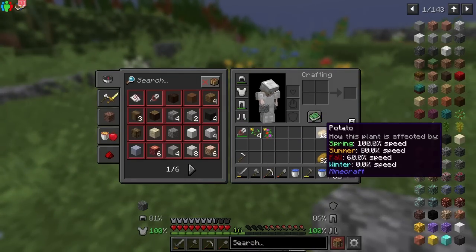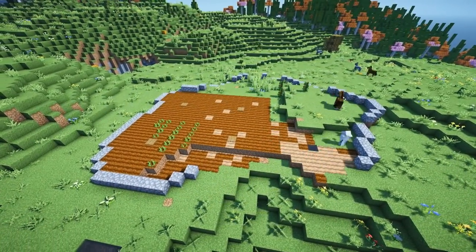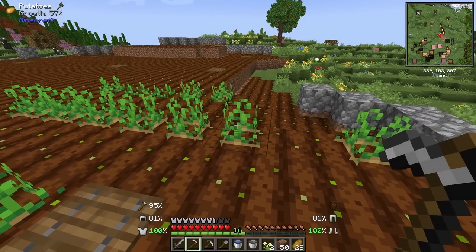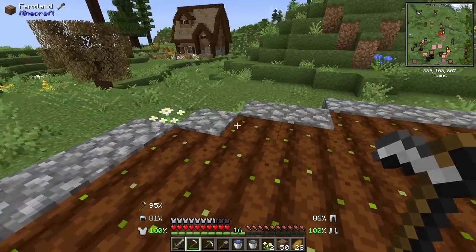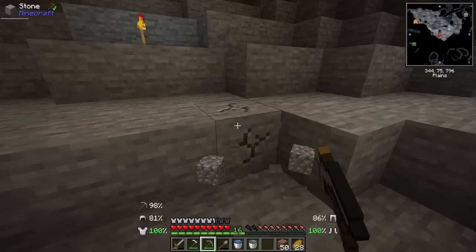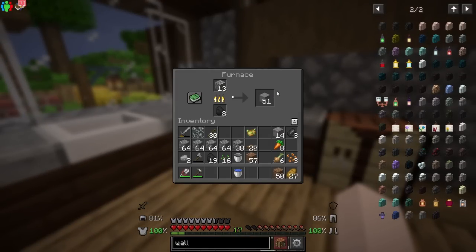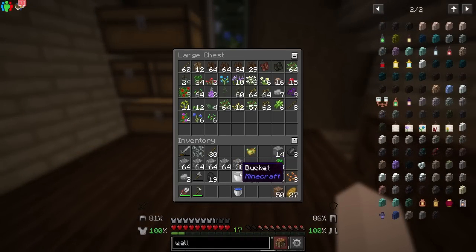Maybe I will do potatoes first because I love myself a good potato. We have the first field tilled - not really planted, but tilled at least. These potatoes are taking so long to grow, so while I'm waiting I'm going to go ahead and collect some more cobblestone so that I can create even more fields, because I want them all to be surrounded by this kind of stone wall. I got about four and a half stacks of cobblestone, and I'm also smelting down a stack into stone just for a bit of variety.